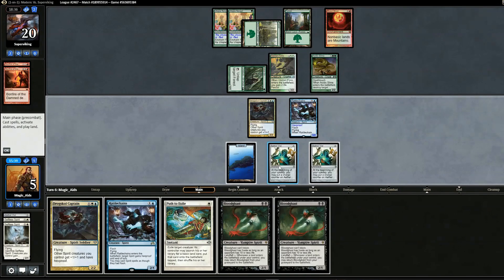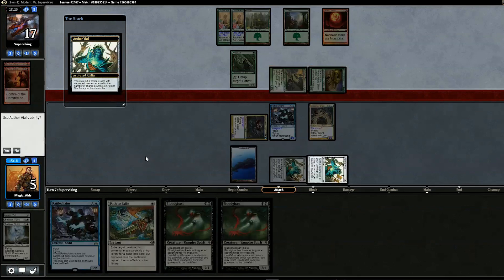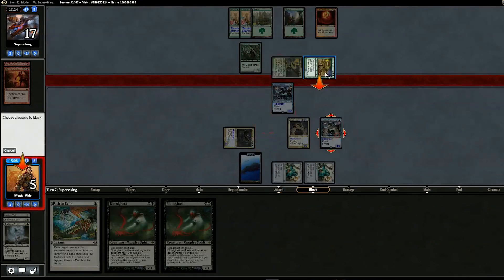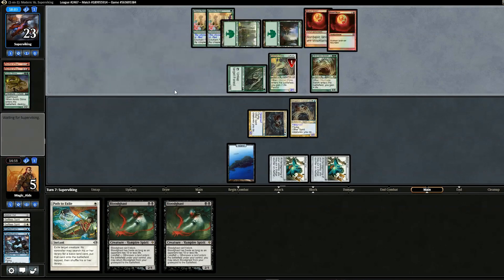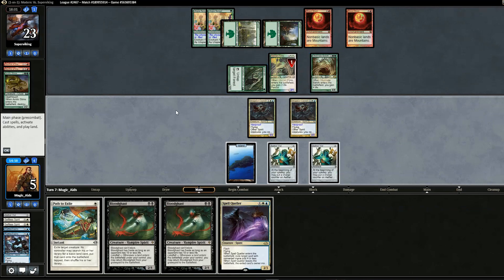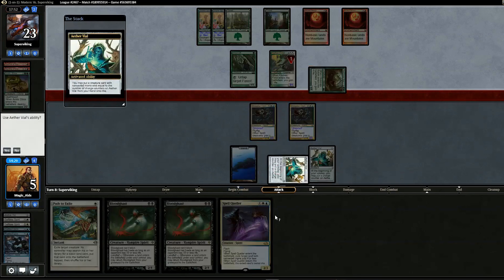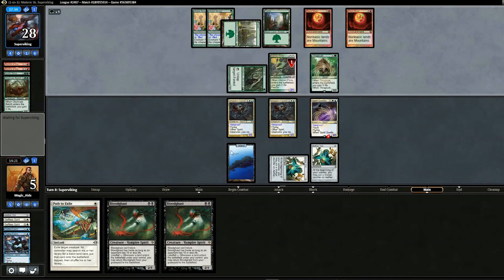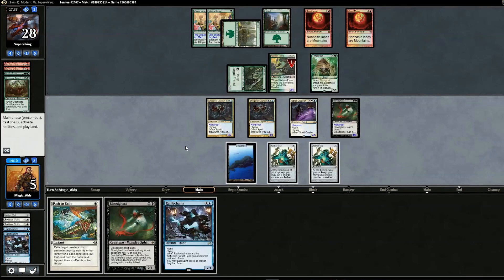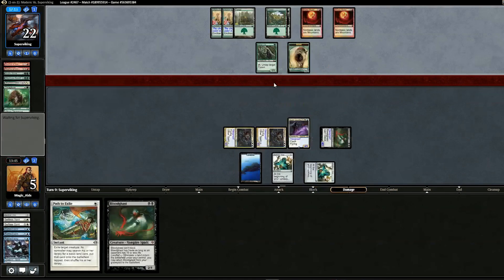We draw another Bloodghast and drop a second Drogskol Captain. We swing in for three, opponent goes to 17. Opponent attacks — we Vial in Rattlechains and double-block. Kitchen Finks comes back, and another Bonfire. We need to block the Bonfire target if it comes to it, so we pass. Opponent swings and we Spell Quell. We should have attacked last turn. Opponent is at 28 with lifelink — we Vial in Bloodghast and Rattlechains.